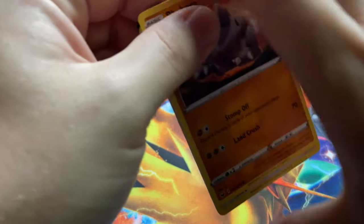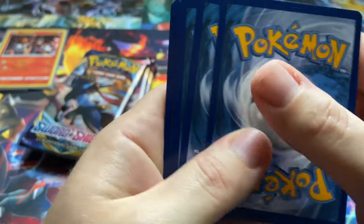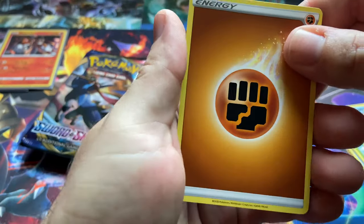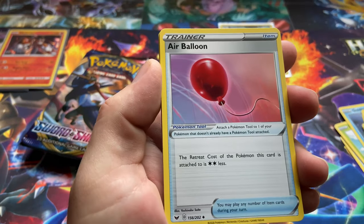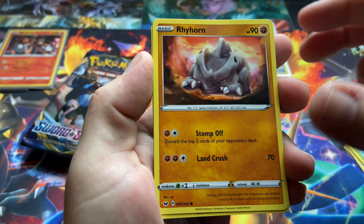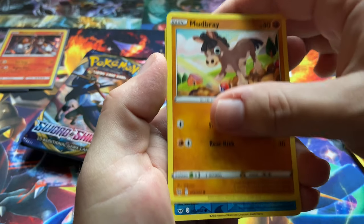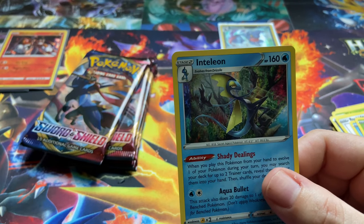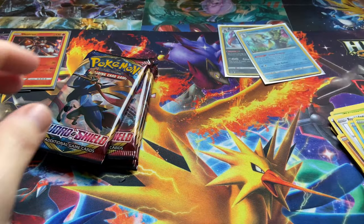On to the next Sword and Shield pack. I just cleaned up my studio and now it's already trashed. Fighting energy, Rhyhorn, Rookidee, Crabrawler, Grookey, Mudbray, a reverse holographic Snom, and an Inteleon — I think I already have this Inteleon. In fact I know I have a holographic Inteleon.